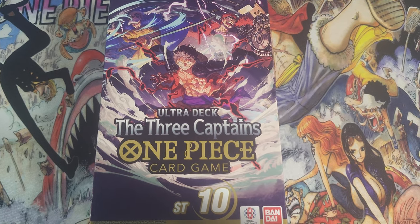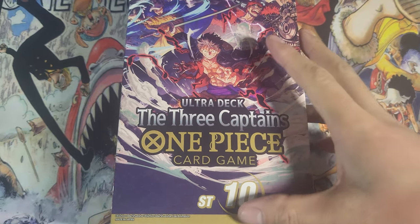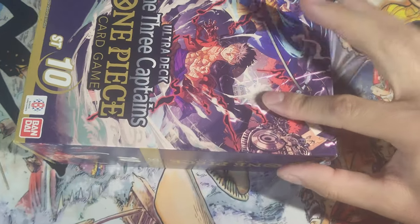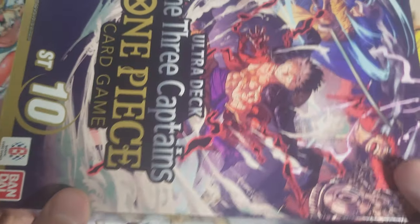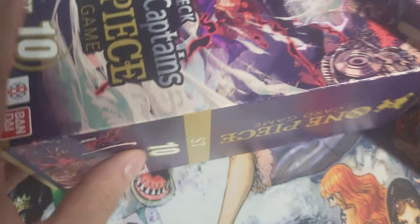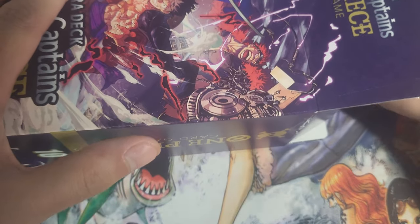Hey sailors, welcome aboard! Today we're looking at One Piece Ultra Deck: The Three Captains, also known as ST-10. This is the first ultra deck to be introduced to One Piece. It's just as big as a regular deck but extra wide — extra long. We got Luffy, Kid, and Law on the cover, Luffy on the sides as well, and deck contents on the back.